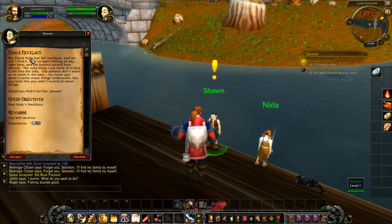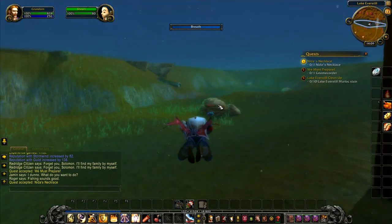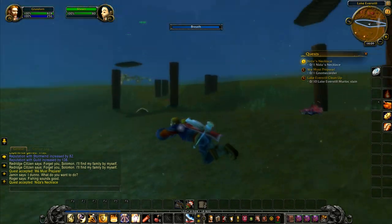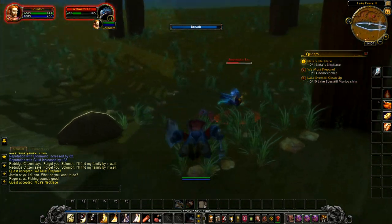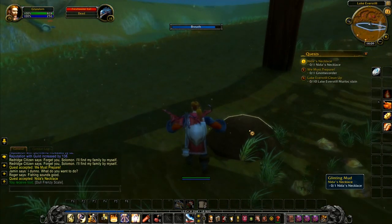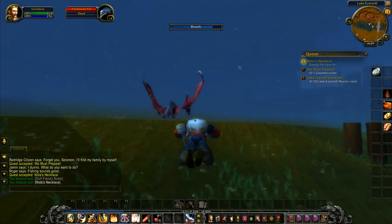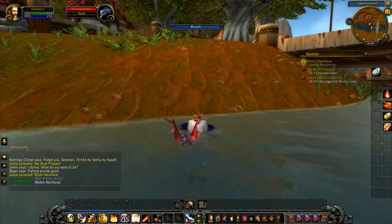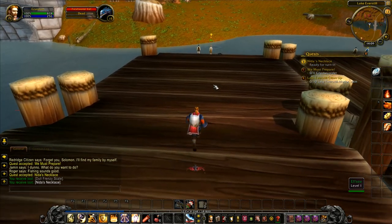Sean and Nida. My friend Nida lost her necklace and we can't find it. We've been fishing all day right here and looked around already. The only thing I can think of is it fell into the lake. Our parents don't want us to swim in the lake — my mum says there are some mean things under the water. But you look like you aren't scared of mean things. Could you find it for her, please? We will throw ourselves into the lake at the behest of a strange child we've never met before. Why wouldn't we? What we've got to look for is a little bit of dirt. I don't know if it's the case now, but it used to be that when you did this quest it wasn't just a matter of finding the patch of dirt. They didn't all have the necklace in. We've got the necklace already — that was quick and easy.